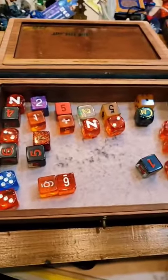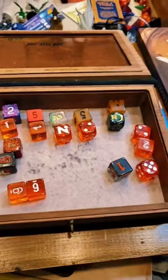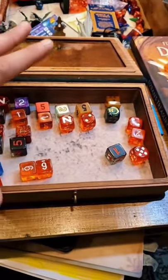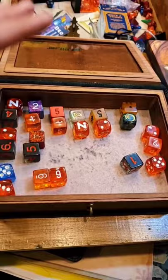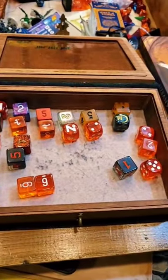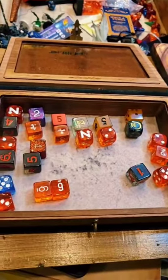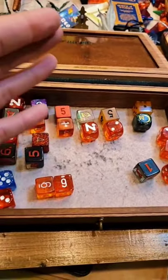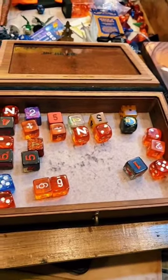We're back with an absolutely insane rolling stats method. This is the Munchkin Method: roll 24d6, drop the lowest six overall dice, take the remaining 18, and arrange them into any 3d6 groupings you want to make your six ability scores. So here goes.